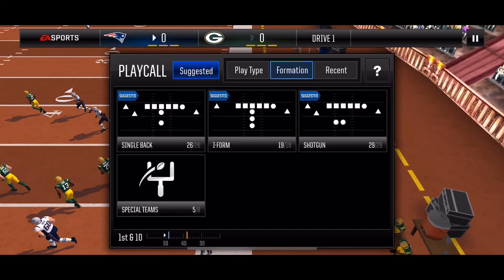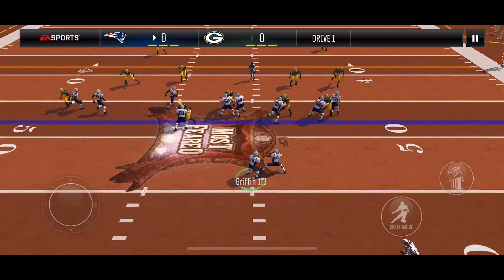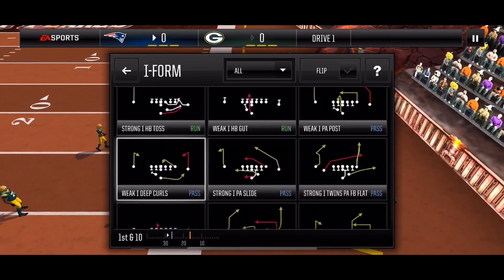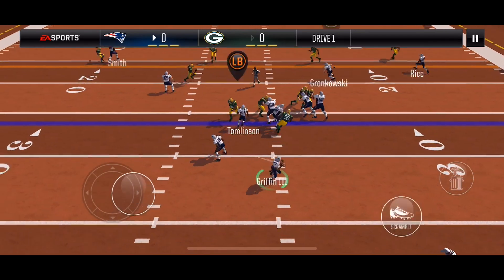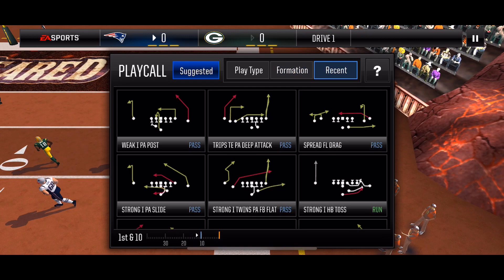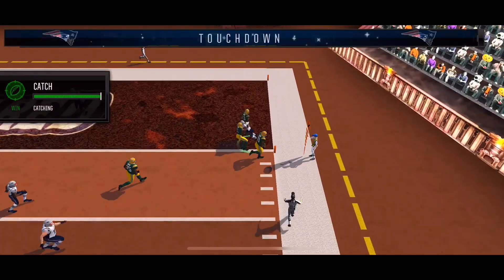Now I have to do a new play. I'm going with PA deep attack — uncounted. I'm going to hit my WD1 on his drag route. He makes the catch and gets the first down. Now I'm going with PA weak post, looking to take the free scramble. I'm going to cycle PA fullback flat — uncounted. I hit the fullback since it's open and he's able to get the touchdown.